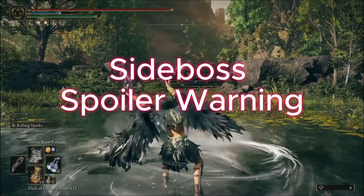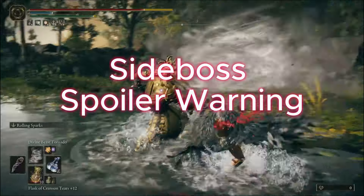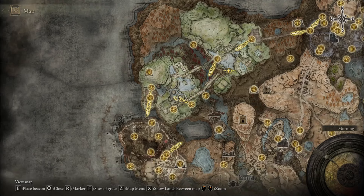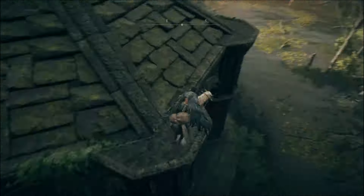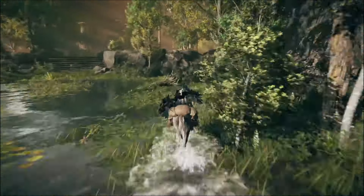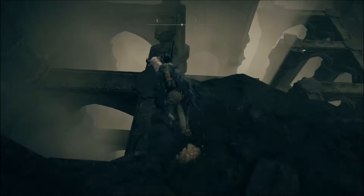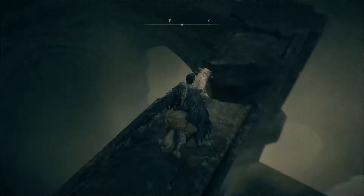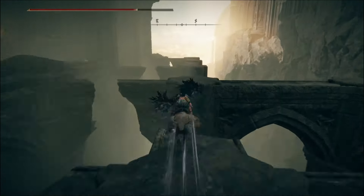The Divine Beast Tornado is an AoE DoT attack, meaning area of effect with damage over time. To get this, start at the Church of Bud Grace, then jump across to this roof and down. Run past the Divine Bird Warrior and keep to the right side, where there are some broken pillars. Look down off the cliff side and jump down. The second jump will hurt. Jump across until you reach the elevator.